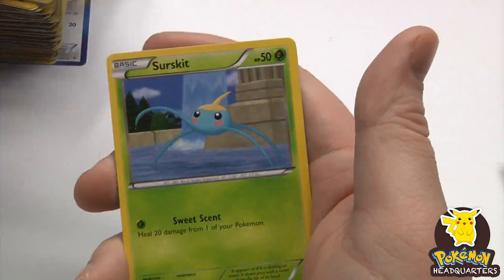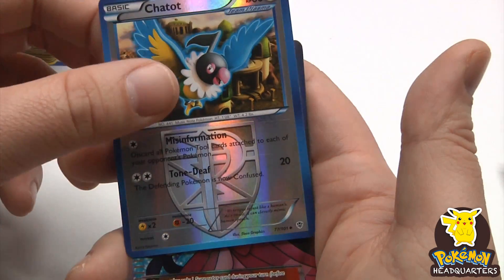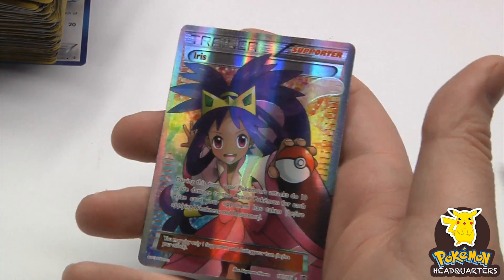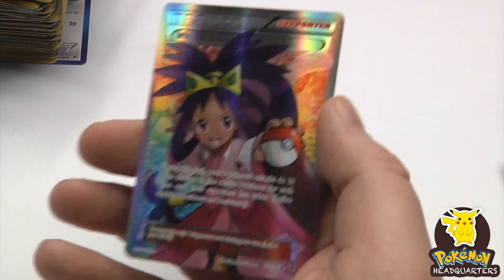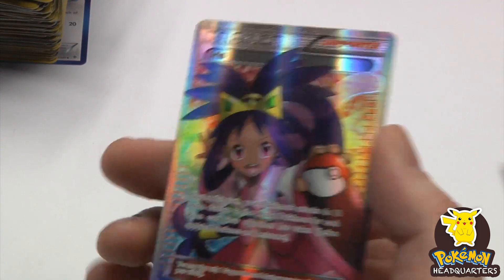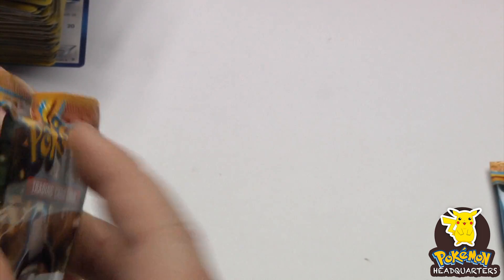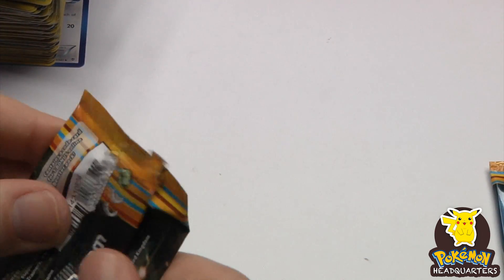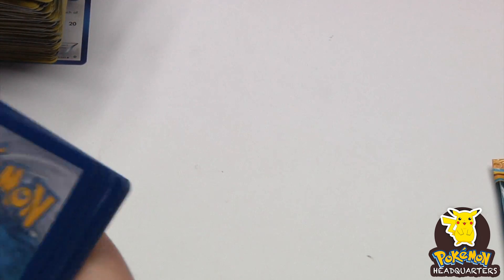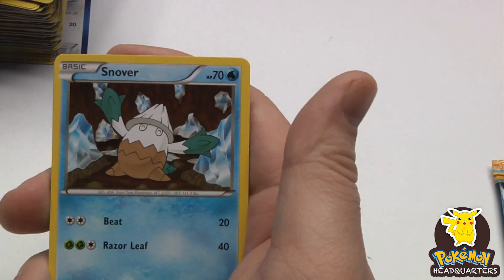Let me know if you'd like me to break up these boxes. Reverse holo chat — Trainer Iris full art, number 101 out of 101! Oh yeah! Beautiful card. Oh, just a beautiful card. Huge pull — practically saved the whole box right there. That was awesome!